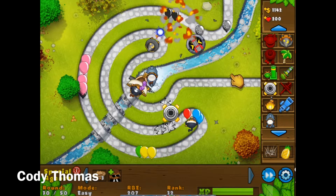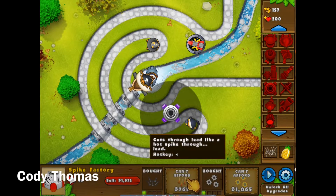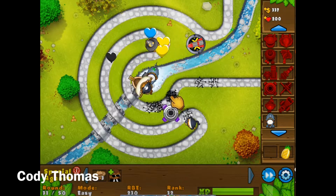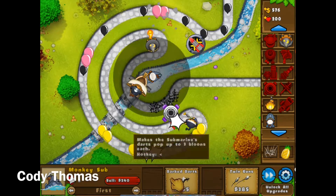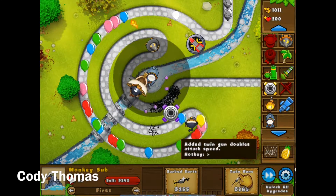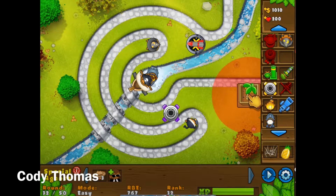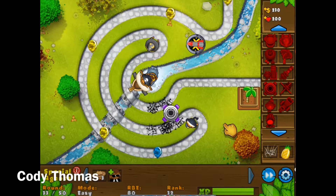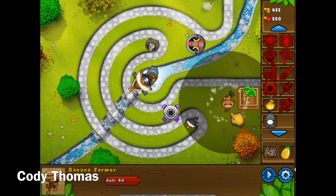We can buy both of these now. This is like a machine gun — you can upgrade it and it's pretty good. The submarine has barbed darts — they add barbed wire to the tip of the missile — and twin guns on the front, so it'll shoot more balloons at once. I put the farm down here — watch, it shoots up bananas and gives me more money. If I collect a banana it gives me $40. But if I put this upgrade on it, it automatically collects the bananas without me pressing it.